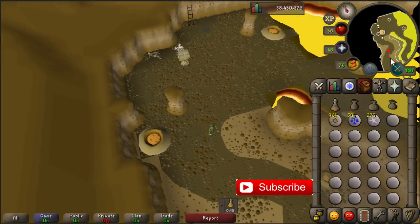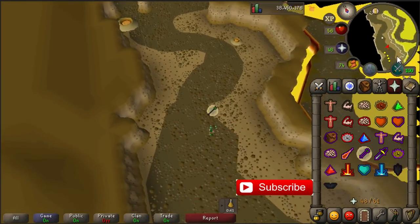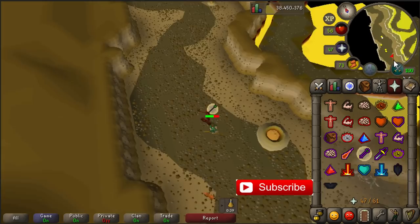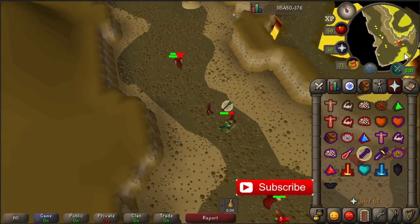So there are two paths. If you follow the shortest path you will be attacked by Rangers, Mages and Warriors. So it's smart to use protect from ranged. Sometimes they won't attack you, sometimes they will.